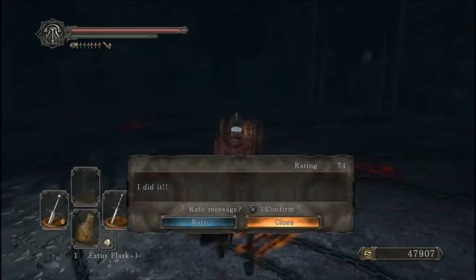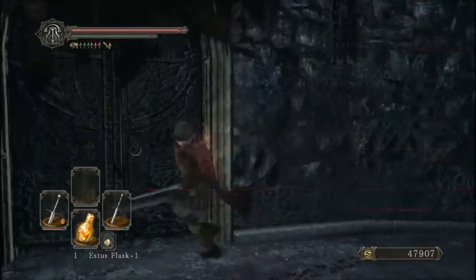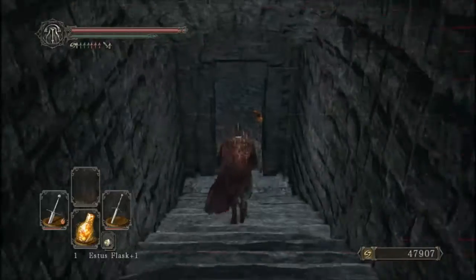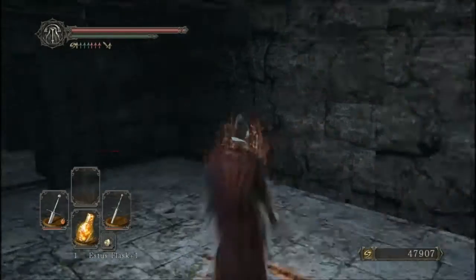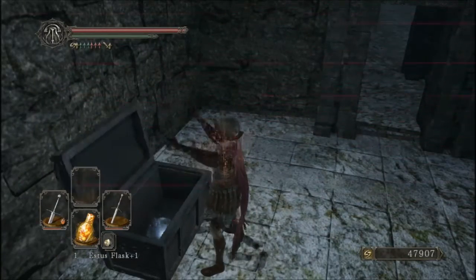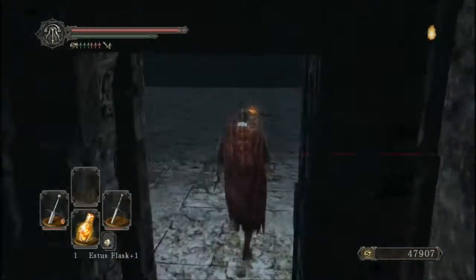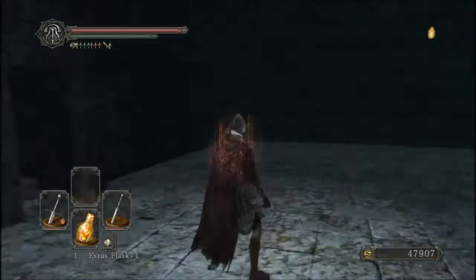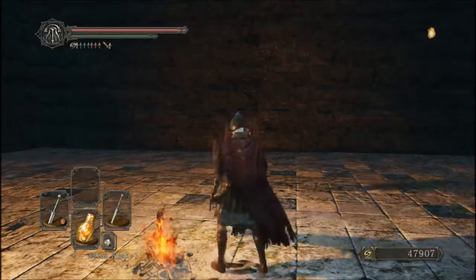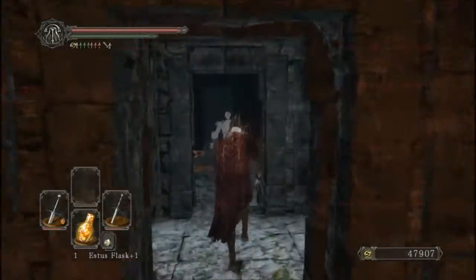And what do these messages say? 'Hurrah for victory!' three times and 'I did it.' Strange — I remember this room being more spherical. But let's open this door. We got a lot of souls from that — a whole lot of souls. And down here we have a small room. There's a chest right here. What's in the chest? We get a Fragrant Branch of Yore and an Elizabeth Mushroom. Excellent. That Fragrant Branch of Yore is going to be very handy shortly. Let's light this bonfire — it is a primal bonfire. Primal bonfire was rekindled. This just lets us return to Majula.